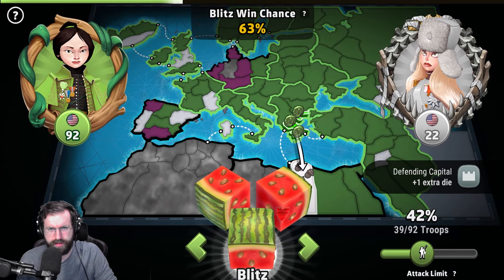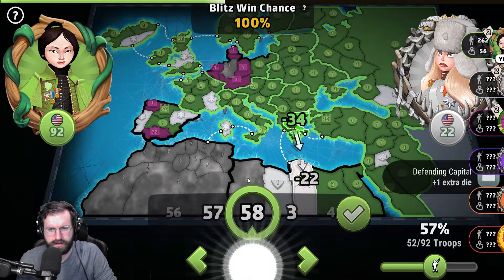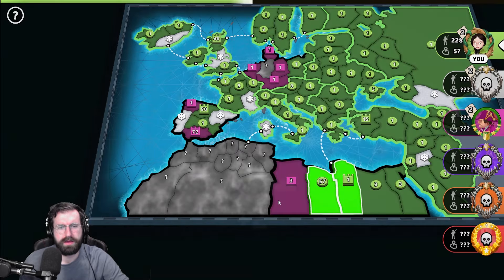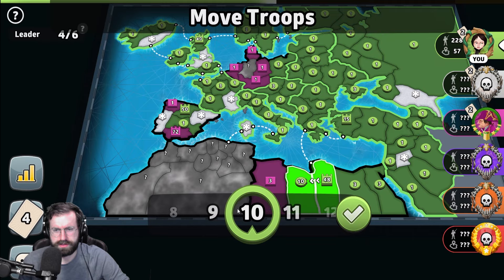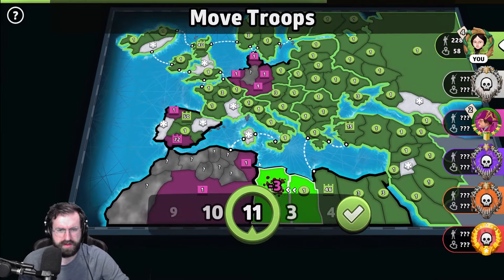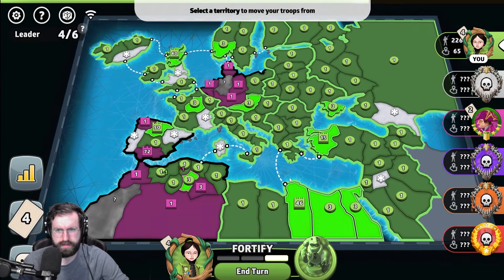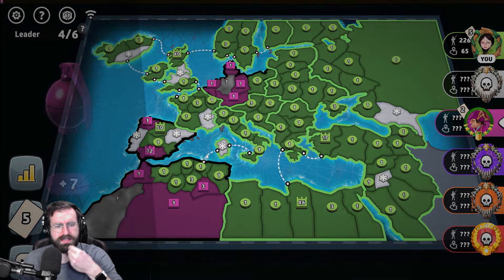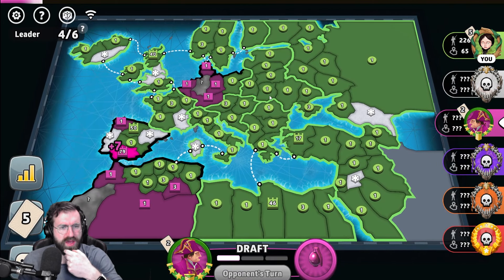We got what we needed — we knew we'd be on five cards after that kill. I'm not gonna let you live with that little fist bump action that you tried to pull there. I don't want pink getting a card down here. Actually, maybe I do — I don't want him having this bonus more than I want him having a card. Let's throw just a few extra troops on this capital. But I think that's the game — that should be curtains. We are back on five cards after killing white.